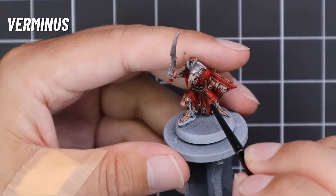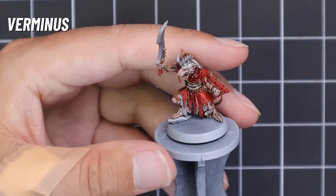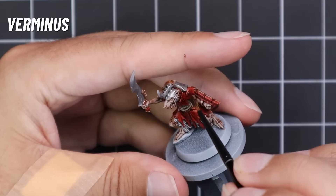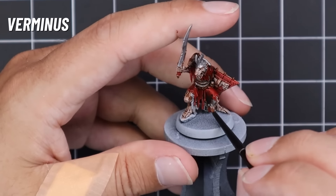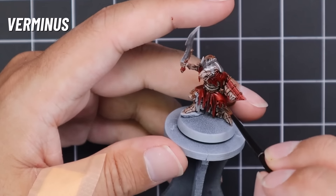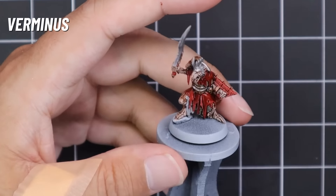When that's done, we're going to apply Agrax Earthshade all over the miniature. The Agrax Earthshade being a brown shade, it shades over everything really well. Obviously these are Skaven — they're supposed to be dirty and grimy — and the red is okay to be shaded with brown. It really does dull down and nasty up the metallics, and even over the flesh and skin it looks great.